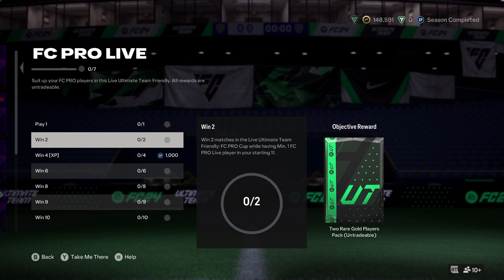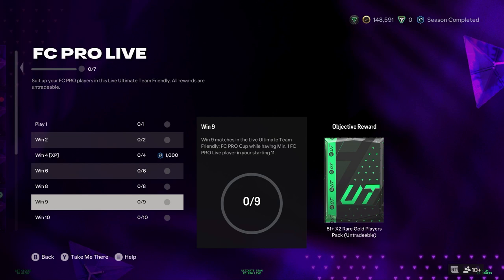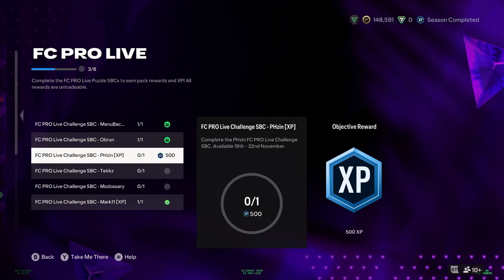Win 2 gets you two rare gold players pack, obviously requiring minimum one FC Pro live player in your starting lineup. So for most people's case, Jota will be your shout unless you end up doing one of the SBCs. Win 4 gets you 1,000 XP. Win 6 is a 1 IF3 player pack. Win 8 is an 84 rare gold player. Win 9 is an 81 times 2. Win 10 is 82 times 2, with the reward being a 45k pack.